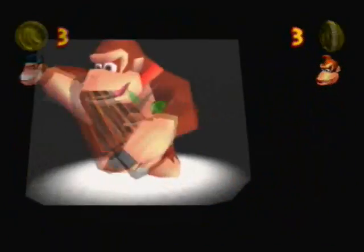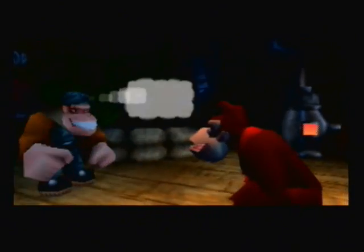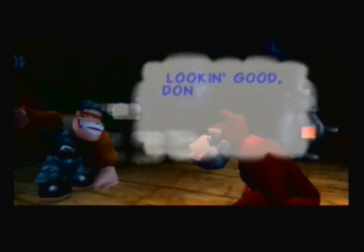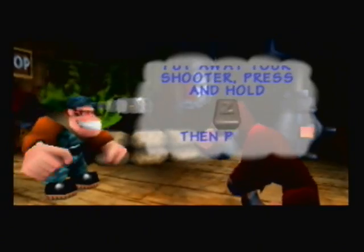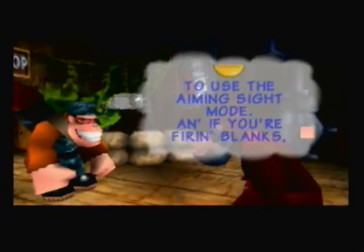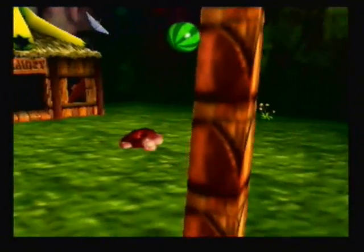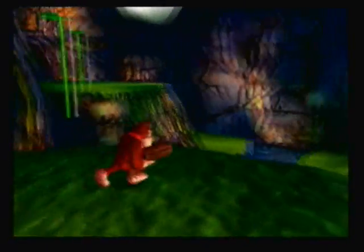We'll pay 3 coins for the coconut shooter. To use it, all you have to do is hold the Z button and then hit the C left button, and you will activate the coconut shooter. You just press B to fire, and you can also press the C up button to actually get an aiming sight. That's basically what you use the coconut shooter for — you can use it to hit enemies, but its main use will be to hit targets.